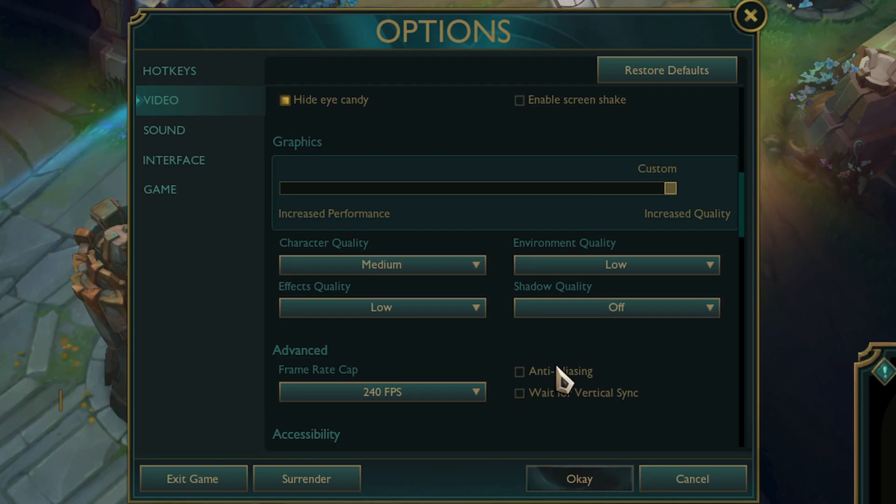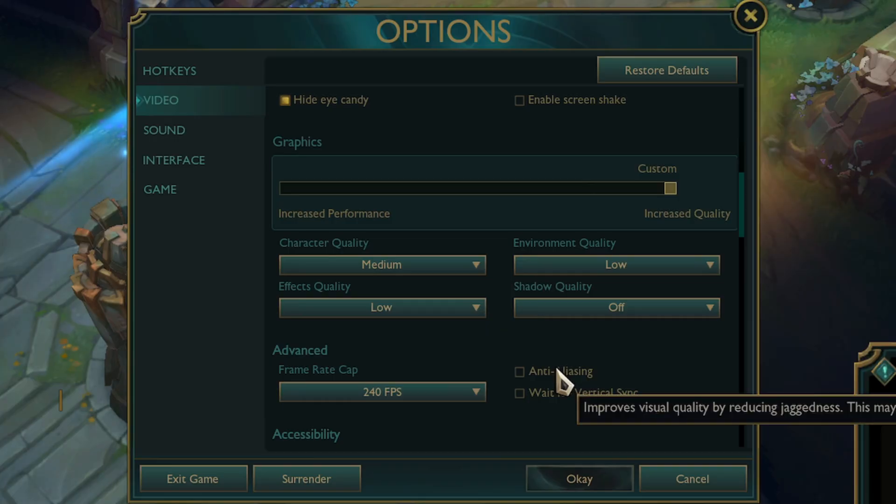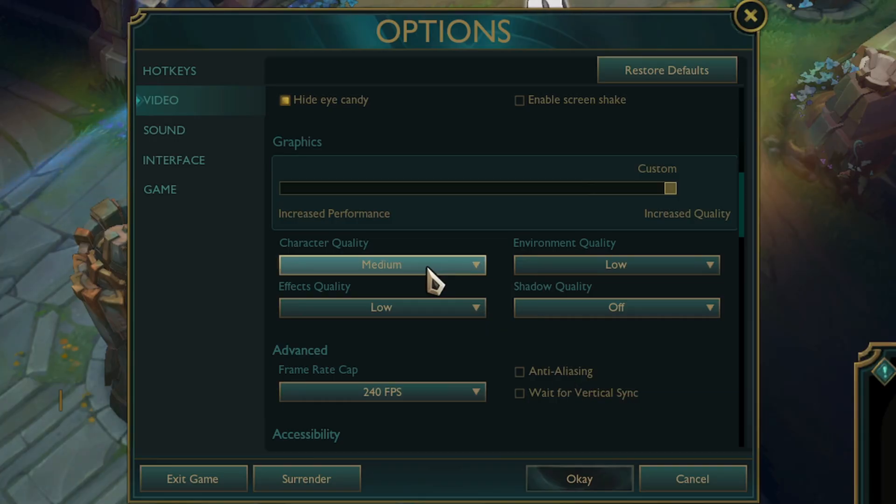Make sure you turn anti-aliasing off. This is a cosmetic filter that can soften the image and reduce performance — we want to maintain a sharp, responsive picture. There is one exception here, which is character quality. I recommend setting this to medium or high. The performance impact is relatively low, and it ensures that champion models remain clear and well-defined during gameplay.